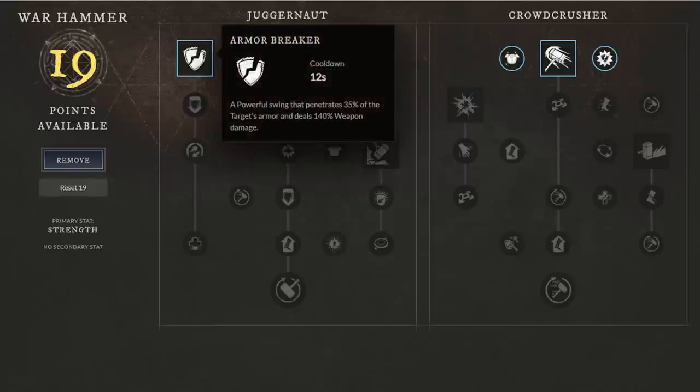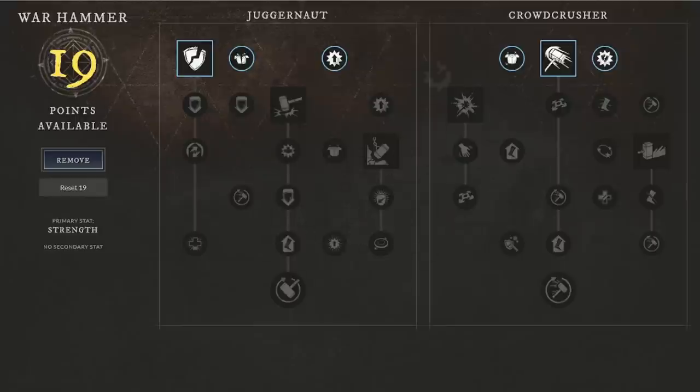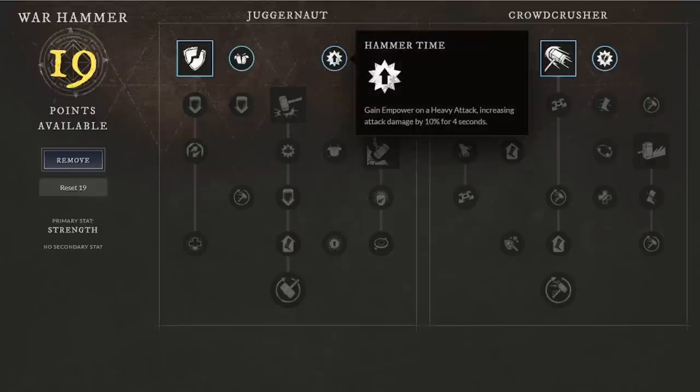We are going to focus on the abilities we're running. The first one, Armor Breaker, is actually something we're not going to focus on — it's not a bad option if you're looking for something other than Mighty Gavel. You also have Wrecking Ball and Clear Out. We're going to start off with Hammer Time, which gains power on heavy attack, increasing attack damage by 10 for four seconds.